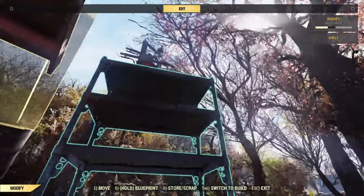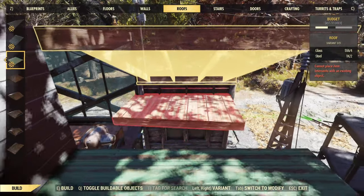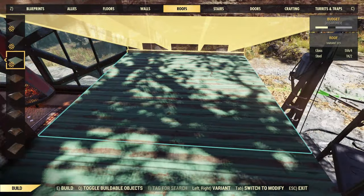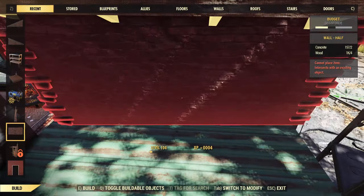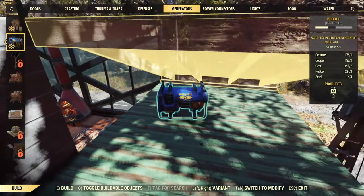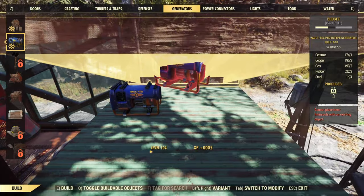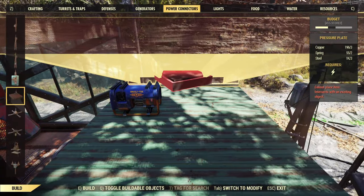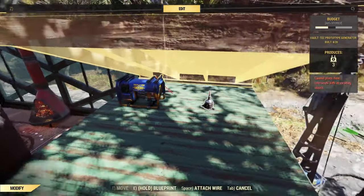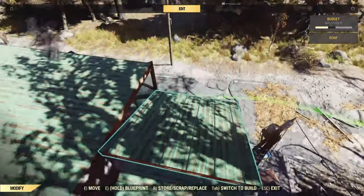The main reason for doing double stack roofs — if you've seen any of my other builds, you know I end up hiding a lot of power, like generators and stuff, under the roof and doing all my powering there. So you can place your generator in there, then a couple of power connectors, and hide all of this under the roof so you won't see it.